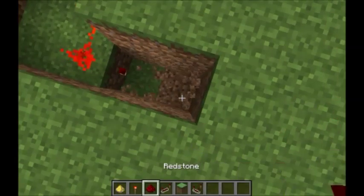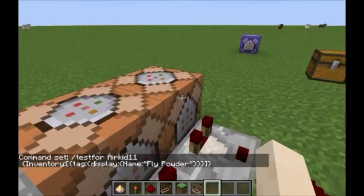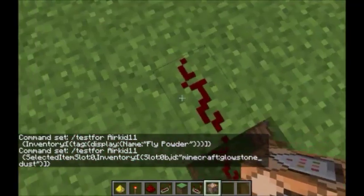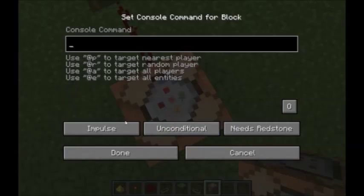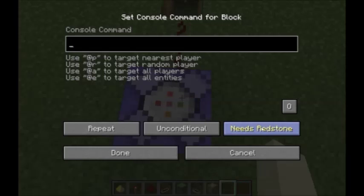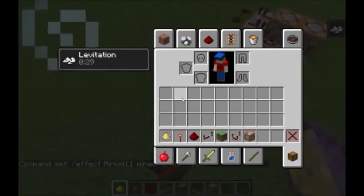Place redstone dust here and redstone dust up. I have it set so this only works on me — it's all keyed to my username. But you don't have to have it like that. Once you have it set up, place a command block and change it from Impulse to Repeat. It needs to be set to Needs Redstone — it should turn purple. Then enter the command: /effect [your username] levitation. Once you've got that, when both conditions are met it works — you get levitation!